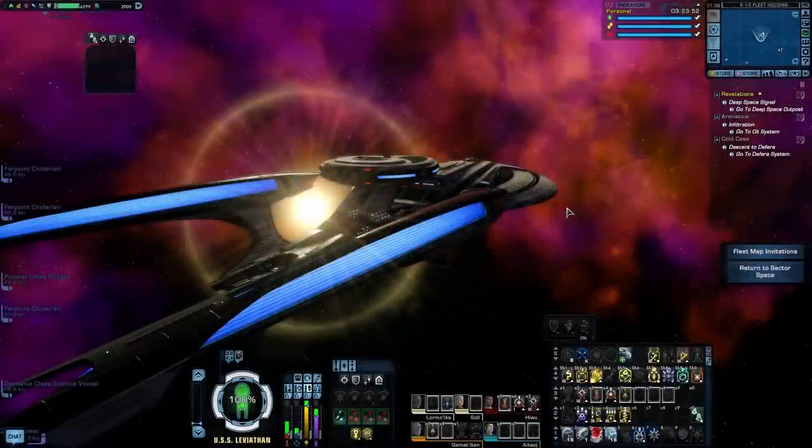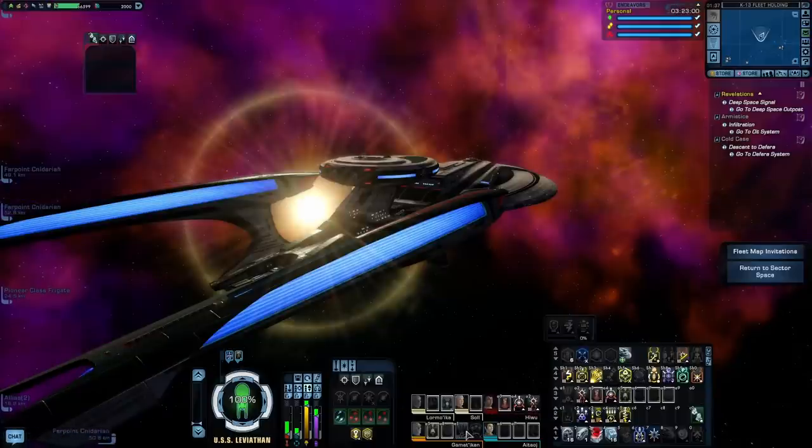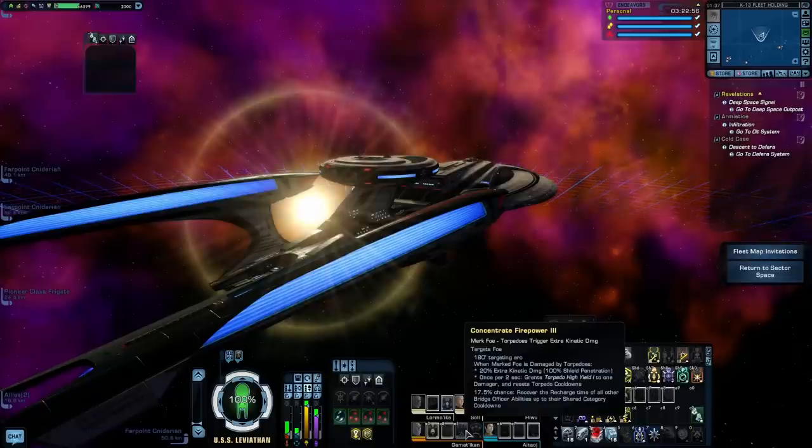Next up, we're going to cover the Command specialization. Command is very much a specialization of extremes — there are things about it that are very good and things about it that are very not good. It was initially designed as more of a support role, with many abilities designed to buff other members of your team. But Command also opened the door for torpedo builds, which shot a lot of these ships to the top of the DPS boards. That's why Command is good for two things: tank builds and torpedo builds. I've said repeatedly that Command seating is essential for a torpedo build, and that's because of the ability Concentrate Firepower.